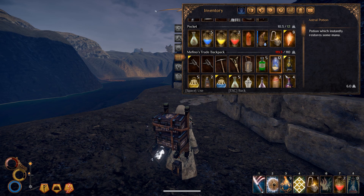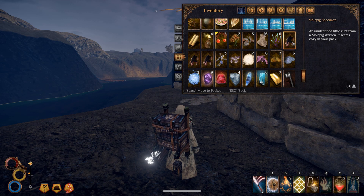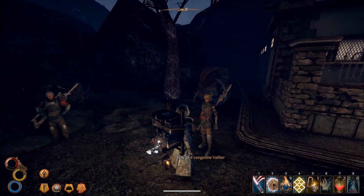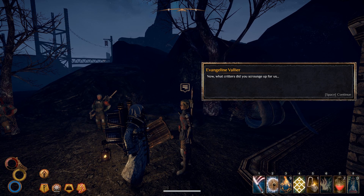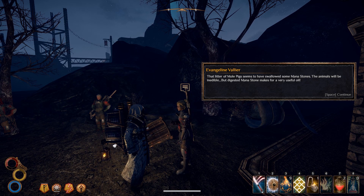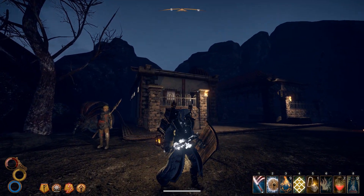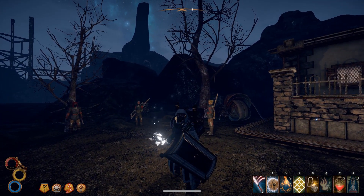We'll head back to town and turn in our research samples, see what we get. Back in town. We got some food and ectoplasm — so it's not a total loss. We couldn't get what we needed from those samples either. I will do some selling and clear out my bags, and I will see you in a little bit.